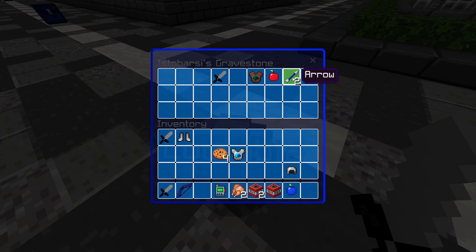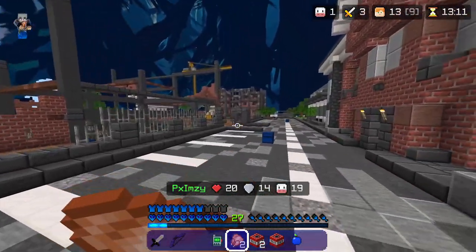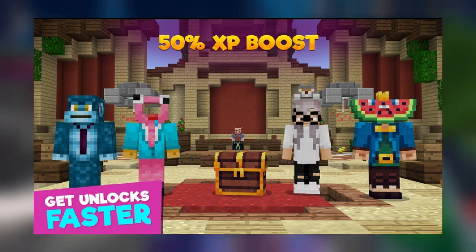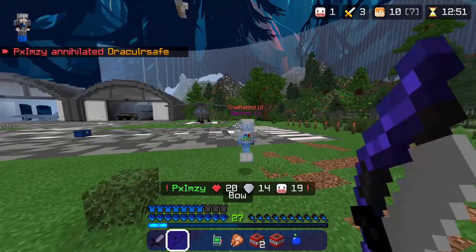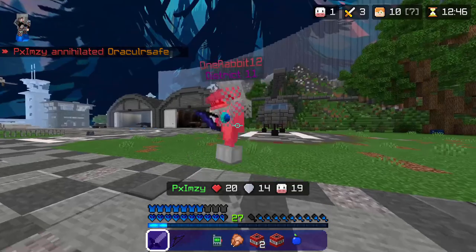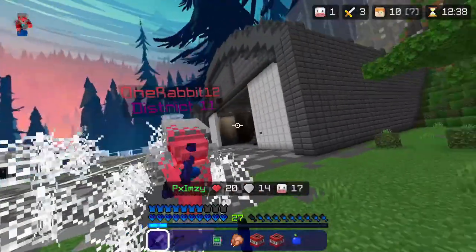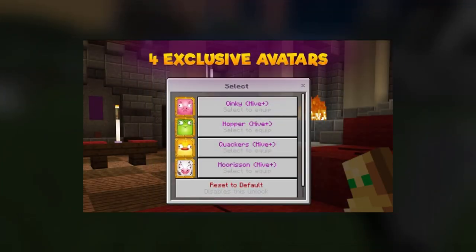Since every lobby or game you're in, you see more Hive Plus ranks than regulars, the rank is clearly very popular. As for the cosmetics you receive: you get a permanent 50% XP boost for every game mode, access to one rank-exclusive costume — the Royal Melon costume — three rank-exclusive hub titles (VIB, OG, and Supporter), and four rank-exclusive avatars: Oinky, Hopper, Quackers, and Moorison.